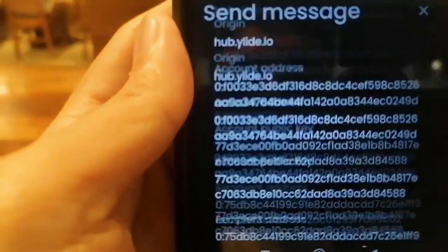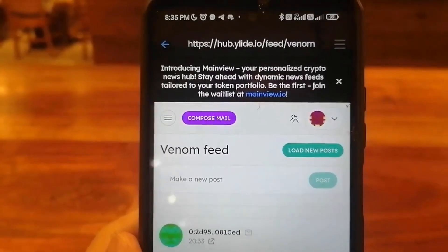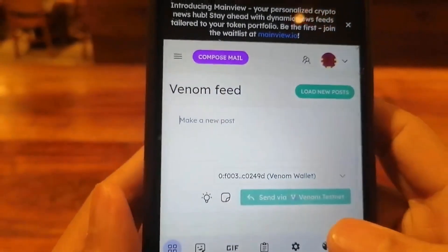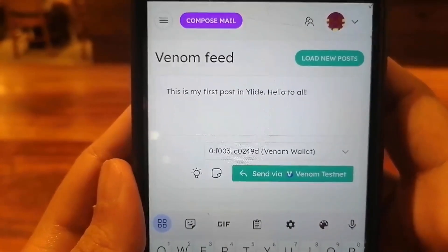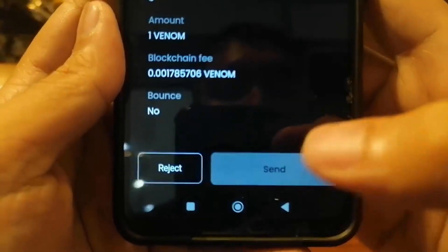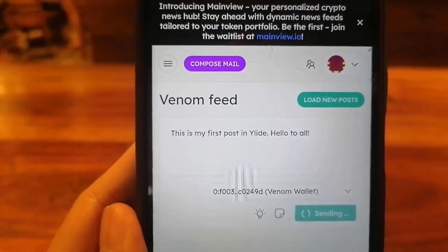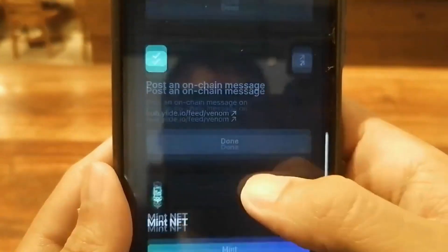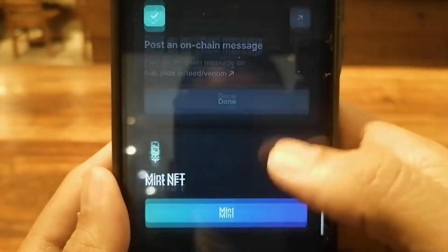It looks like it really takes some time for the transaction to complete. Now it's time for us to make a new post — all I have to do is send via Venom testnet. You can see the blockchain fee. Authentication required, and then we just have to wait. It looks like I've already posted it — I've completed posting an on-chain message.